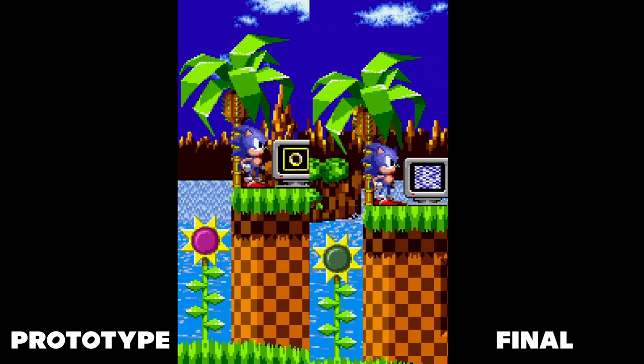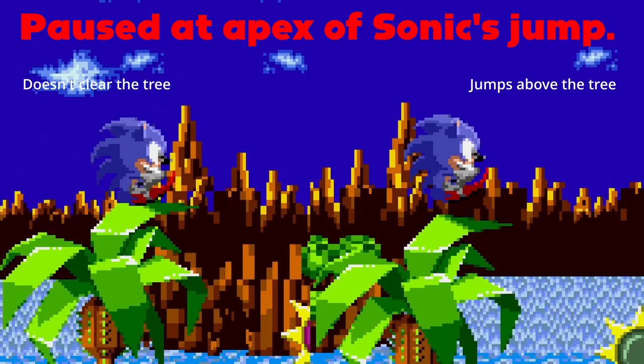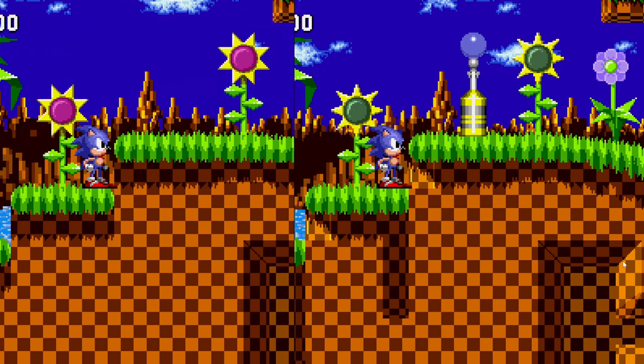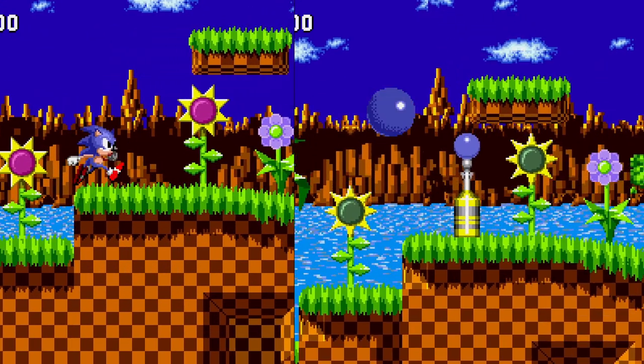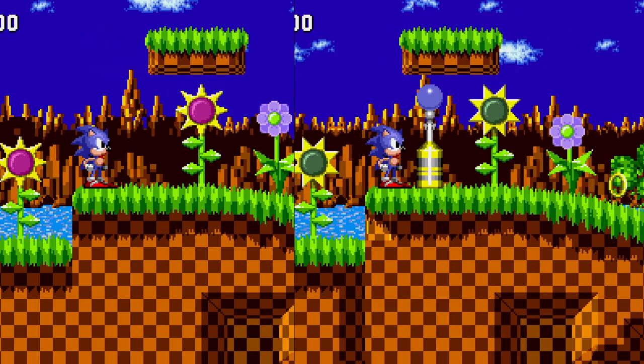Sonic's jump is 6 pixels lower when at its highest point. It's not a huge difference, but it does change the game's feel somewhat. If I pause here, you should hopefully be able to see what I mean. There are no checkpoints implemented into the game. If you die, you have to start over from the beginning of the zone. This can be quite annoying as, in my opinion, the game is much harder here.